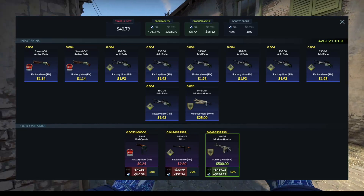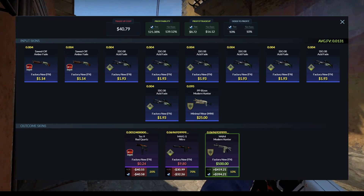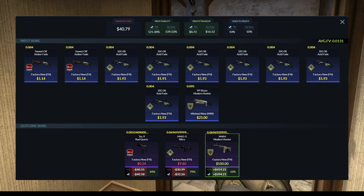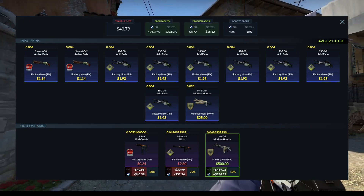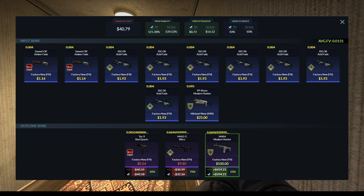Here is the final trade up summary: we have the PP Bison Modern Hunter, then we have 7 Factory New Acid Fades and 2 Factory New Train Fillers. With the price I paid for the PP Bison, this trade up is profitable, but I did have to overpay for the fillers. Even if I overpaid an entire dollar for all the fillers, it would still be a break-even trade up. So it's pretty decent if you manage to get the Militia input for a decent price.